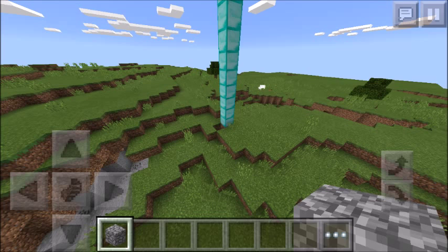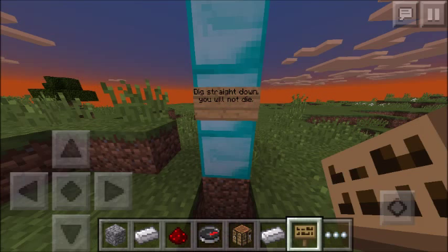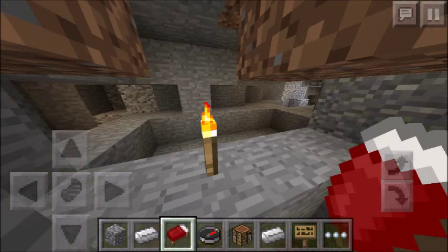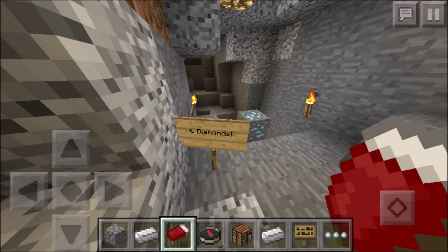If you find this spot right here — I'm just showing you around where it is — dig around here and just dig straight down. You will not die. Dig straight down and you'll fall through this cave here, then fall through another cave, but keep digging down, and then you'll find six diamonds down here!